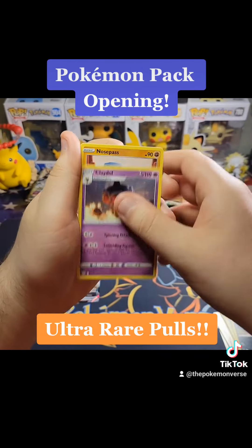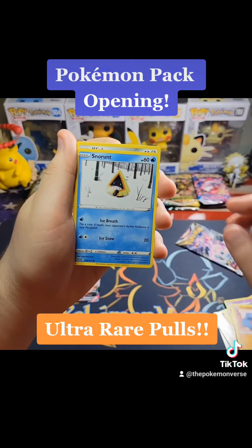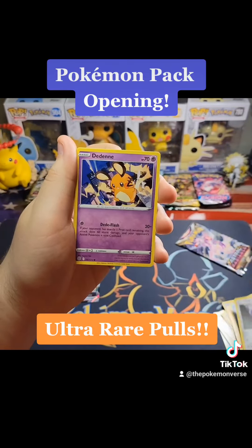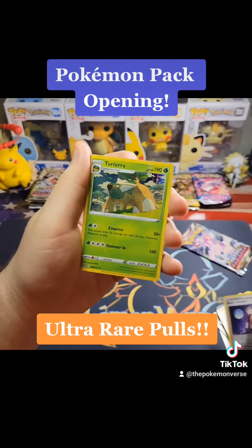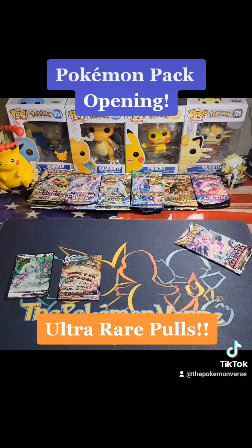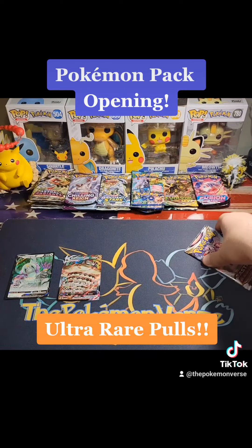We got Claydol, Nosepass, Snow Runt, Clink, Dedenne, Boss's Orders, Cubchoo, Boss's Orders Reverse, and a Torterra Holo. So nothing in that one, and we got an Astral Radiance pack.